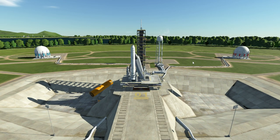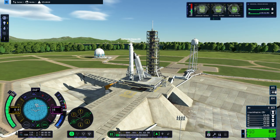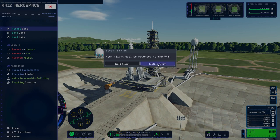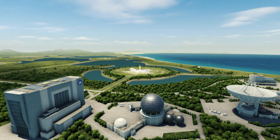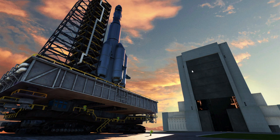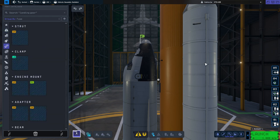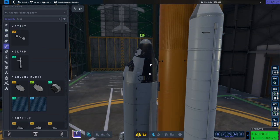This gets rid of the UI so we could get a better view of this disaster. Revert to VAB. I'm guessing replacing all the struts would be a good idea. Clearly the fuel line worked — we did ignite the main engines. It takes a while for that menu to load.